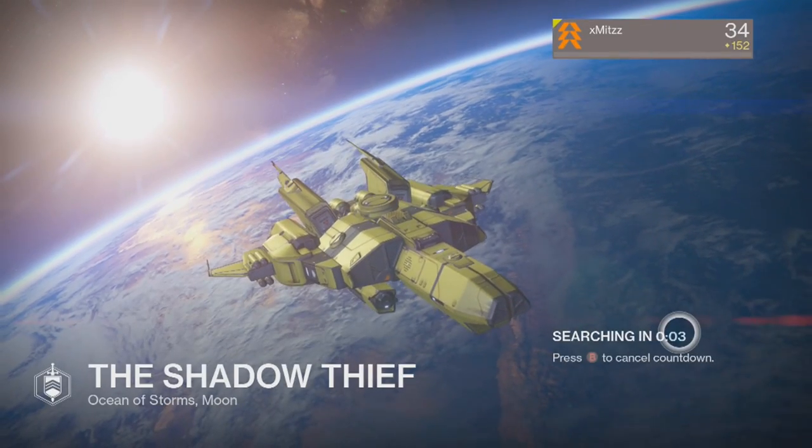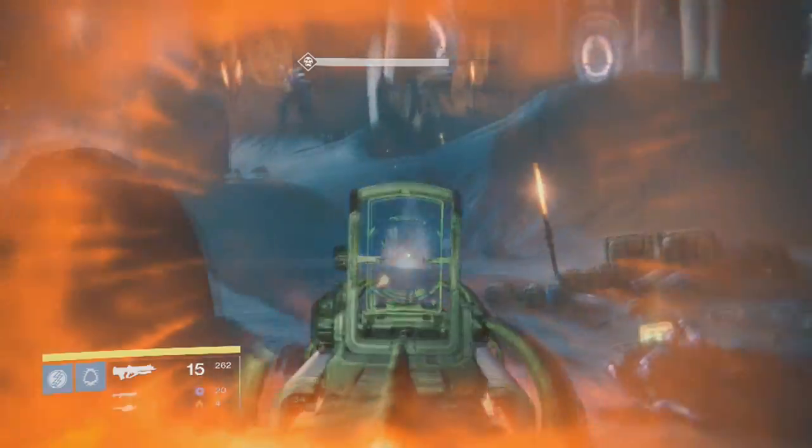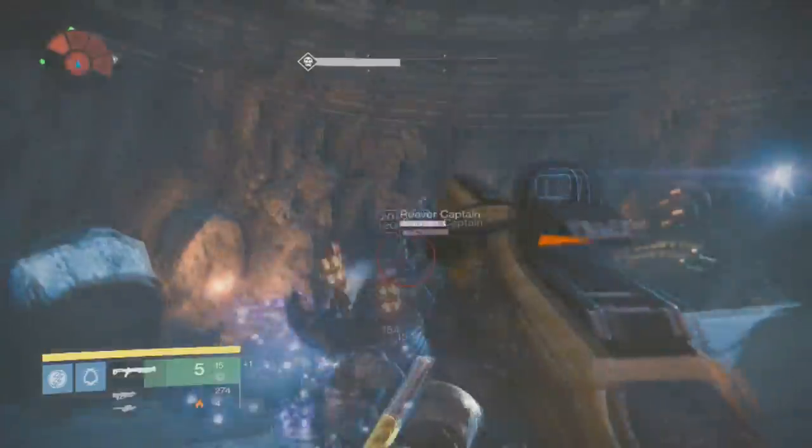You can also do this on the Earth strike called Daryl's Lair in the free wave section. For this challenge I highly recommend you use Bad Juju, as each kill helps your super energy.